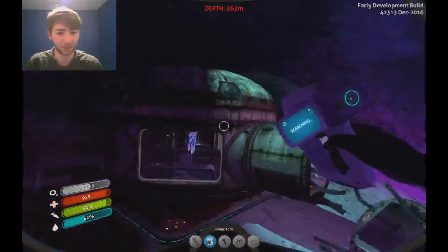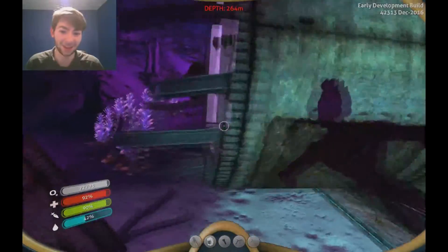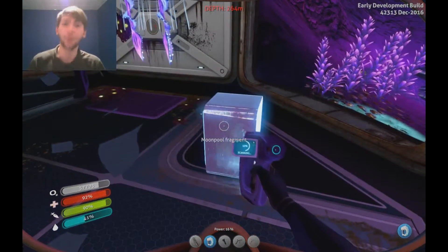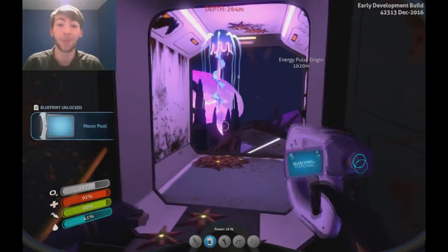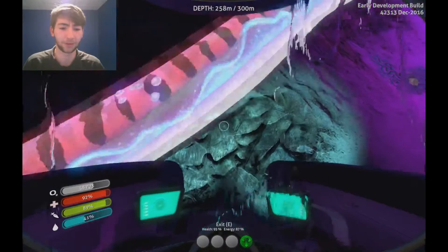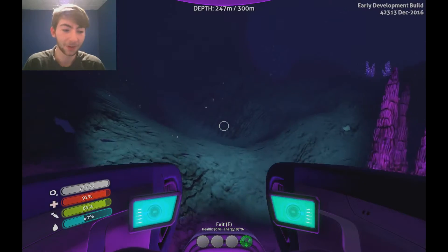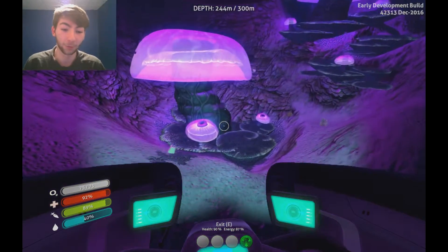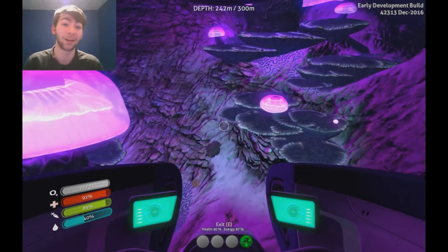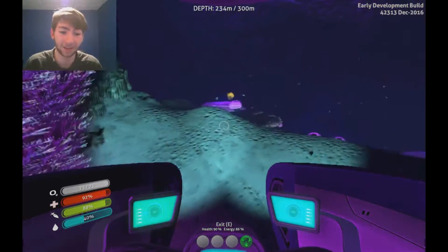What else did I miss? How did I miss that? That's just right there. I can't believe I didn't see this the first time. Another Moon Pool fragment — we can now make a Moon Pool, which is really good. We need to get back before that thing sees us. As I was saying, what the Moon Pool can do for us is we can upgrade our Seamoth in it — rename it, recolor it, add proper upgrades. It's really cool. I love the Moon Pool; it's kind of like an extension to the base.